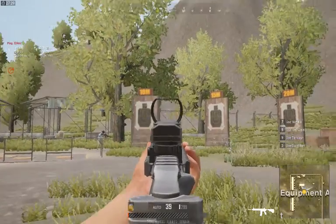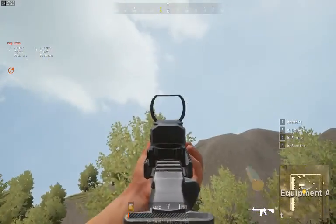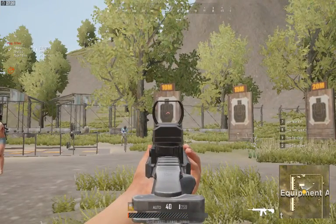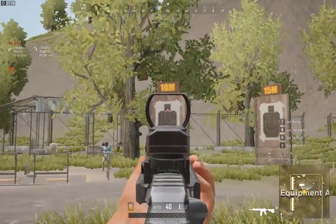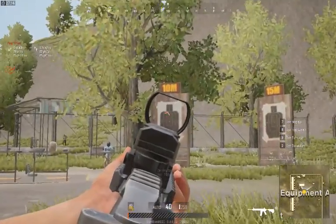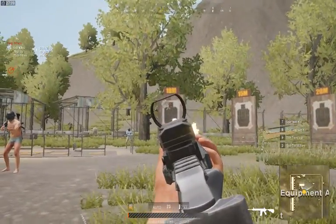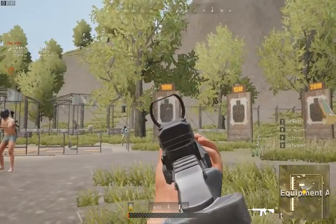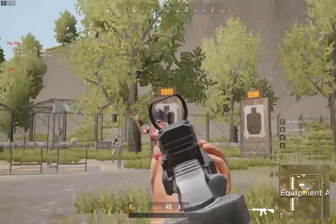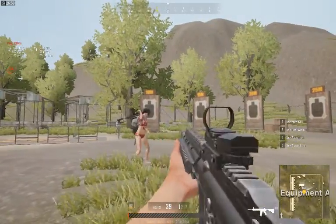This is your target. Whenever you spray, you need to first check your recoil — how hard the gun goes up. In this game, you should start your spray at the head so the first shot you deal to your enemy is a headshot, then just keep pulling your mouse down and you'll be able to control the recoil.